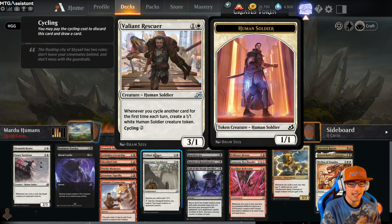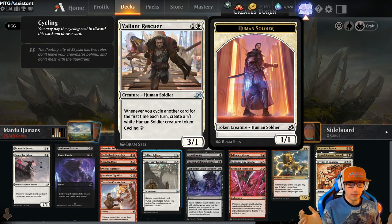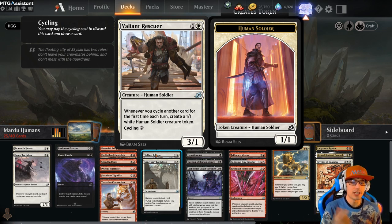Valiant Rescuer for 2 — it's a 3/1, cycling for 2. When you cycle another card for the first time each turn, create a 1/1 white human soldier creature token. That's amazing. We want to be cycling and just creating those tokens all the time — that's one of our payoff spells.